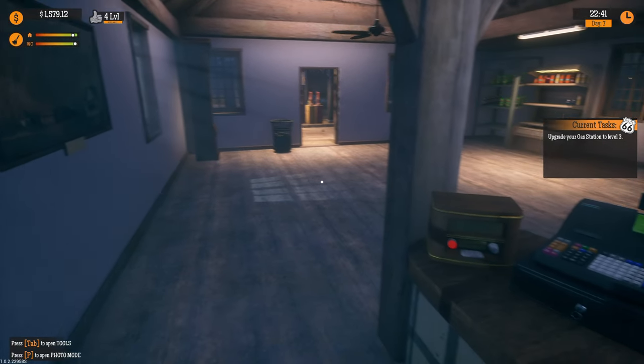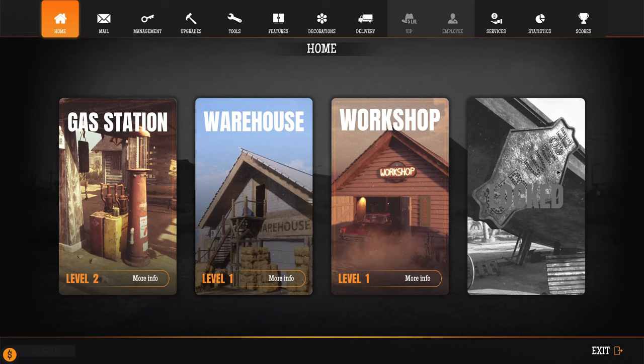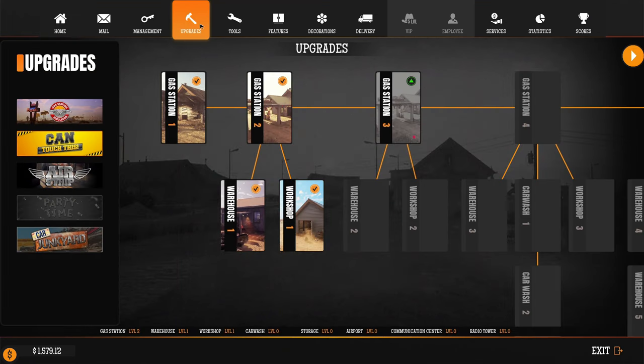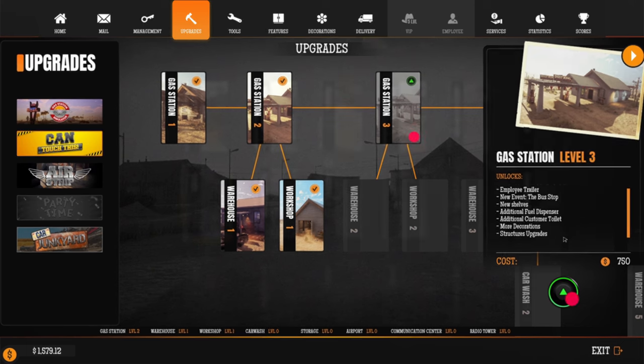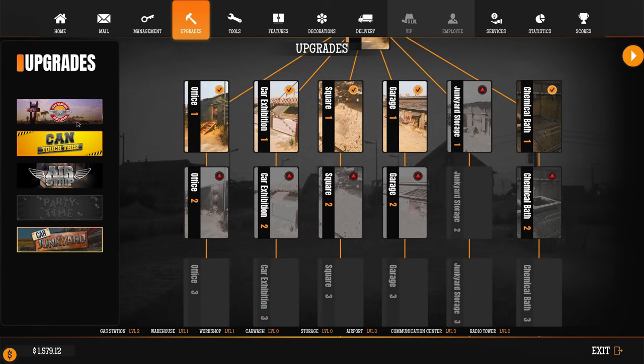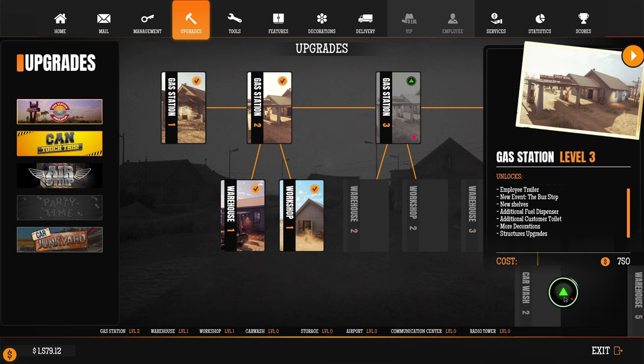Upgrade gas station to level three — oh boy, already level three! New tools, employee trailers, new events, bus stops, new shelves, additional fuel dispenser, additional customer toilet, more decoration, and structural upgrades. These are the DLCs I got — nice. Of course we can do the gas station upgrade — let's do it! 750 coins — and a lot more painting ahead.